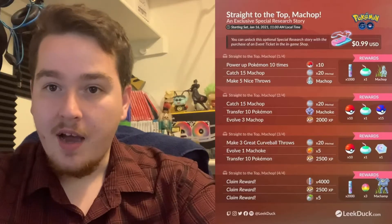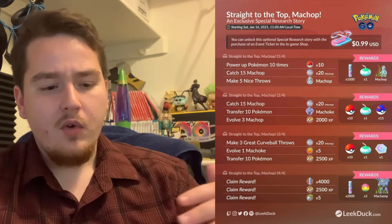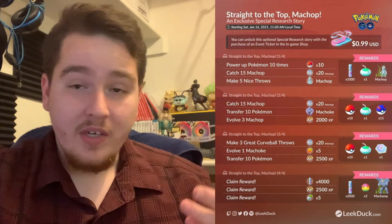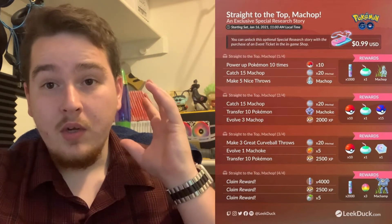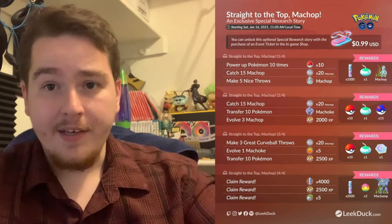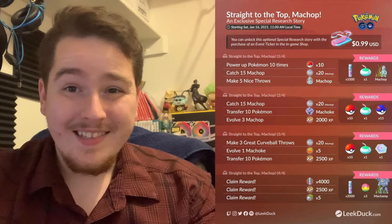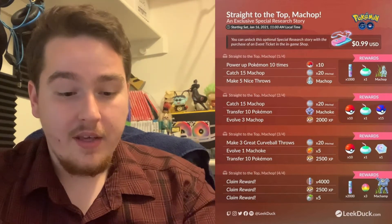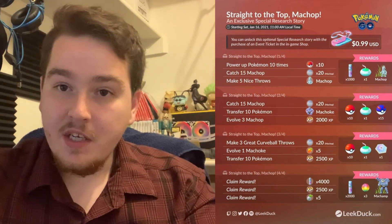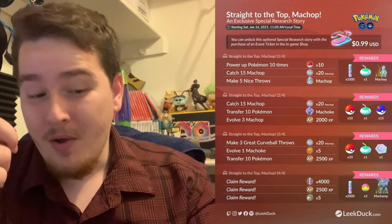Let's take a quick look at Straight to the Top Machop, the paid Community Day event. I'm not going to go over all of the tasks, but I'll go over the rewards so you know for next Community Day if this is something you want. Remember, if you already got your Pokemon Go Kanto Tour ticket, you should already have this research line for free. Stage 1 gives you 1,000 Stardust, an Incense, and an additional Machop encounter. Stage 2 gives you 10 Pokeballs, an Incense, and 15 Great Balls. Stage 3 gives you 10 more Pokeballs, another Incense, and a Rocket Radar.